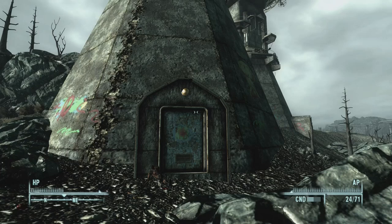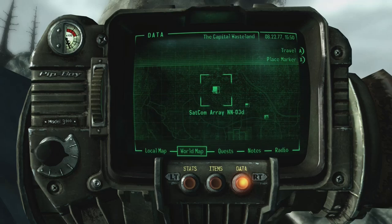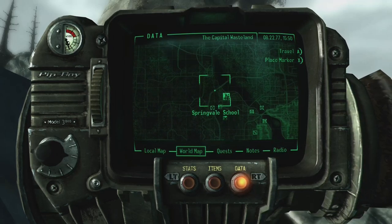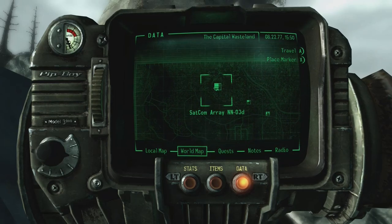First thing you're going to do is come here to SATCOM Array — it is NN03D. It's all the way north of Fault 101 pretty much, if you come all the way up and to the left a little bit. Basically, when you're walking here you'll see it.